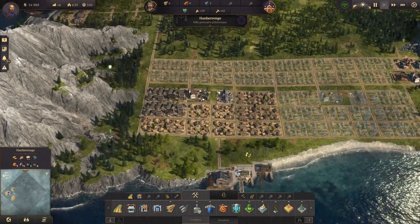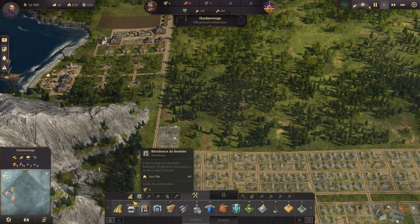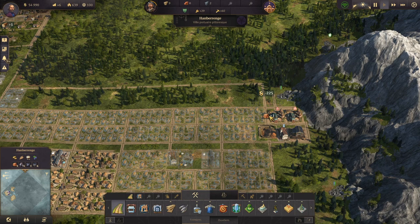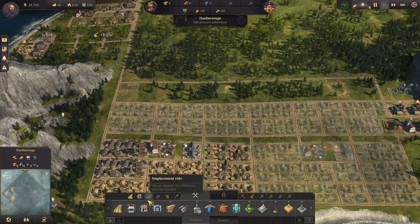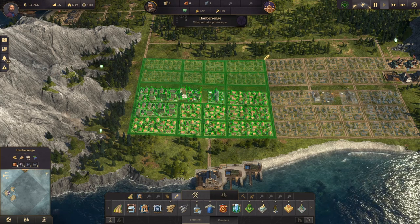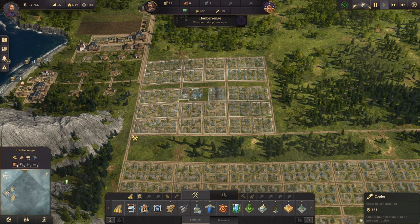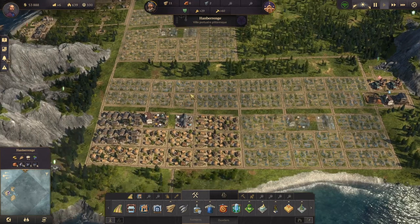Pendant que ceci se prépare, on va garder le mode pipette et le mode architecte pour voir comment va se passer la suite. On va mettre deux marchés d'un côté de l'autre, qui vont nous permettre de faire ce trait-ci. Ensuite on prend la pipette et on recopie ceci, et on vient l'ajouter juste à cet endroit-là. Donc là on vient simplement de copier la même zone.